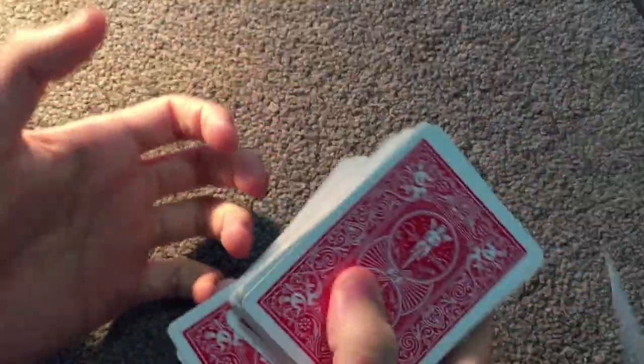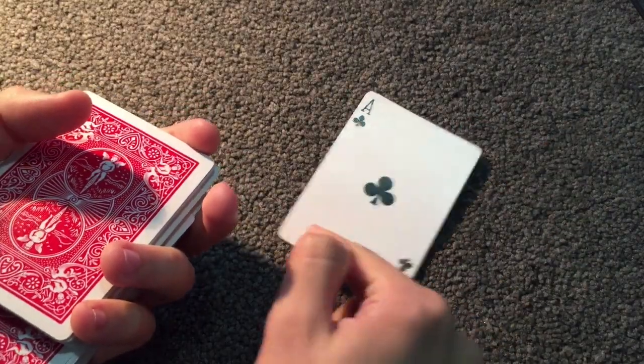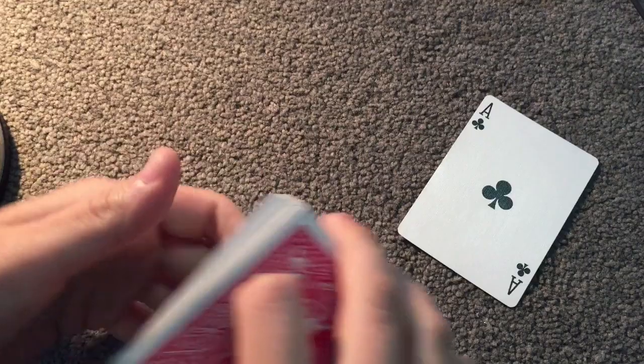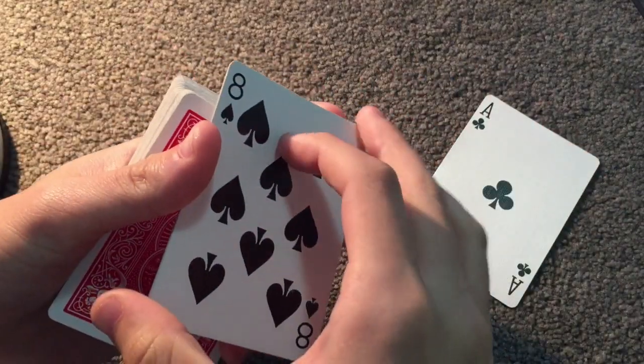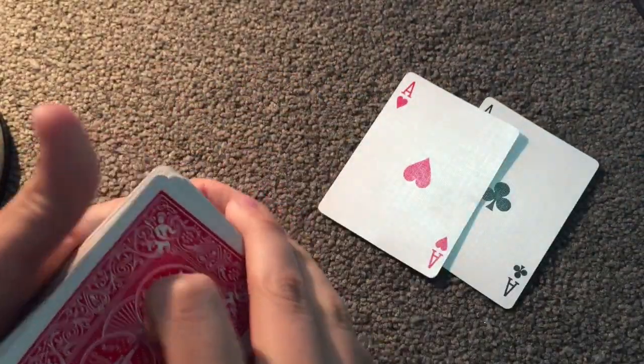There are four incredibly powerful cards in card magic: the four aces. There's one right there. I'm going to attempt to find all four aces as quickly as we can. I know this isn't an ace, but watch if I just take it and snap like that — it turns into the second one.